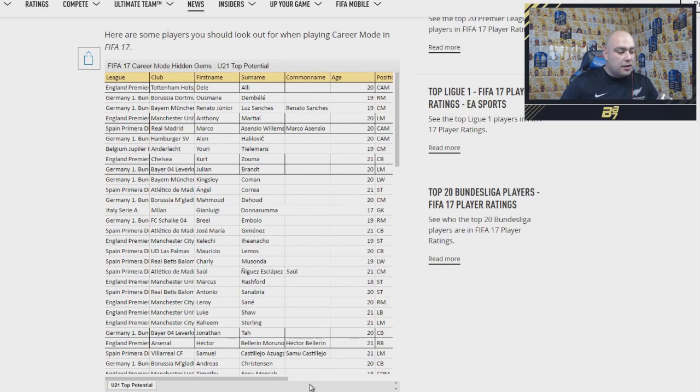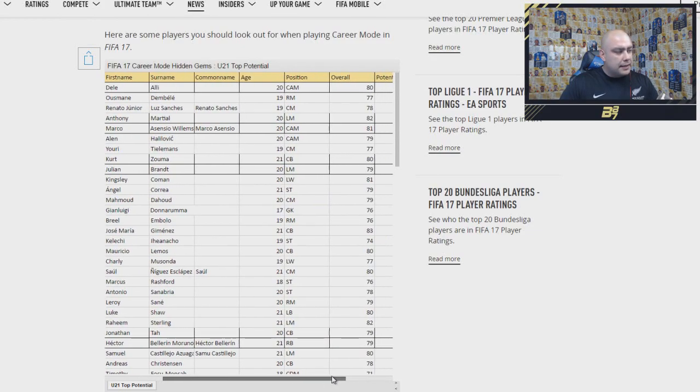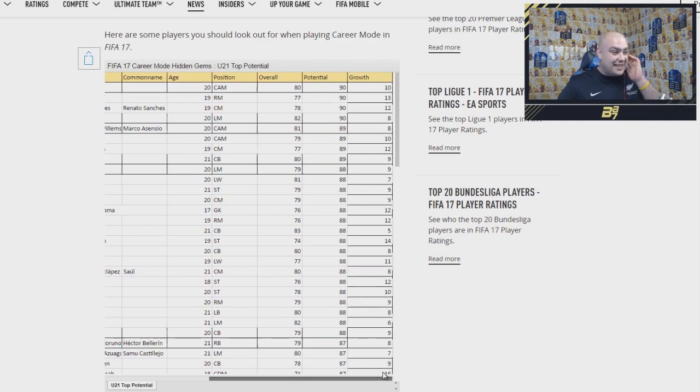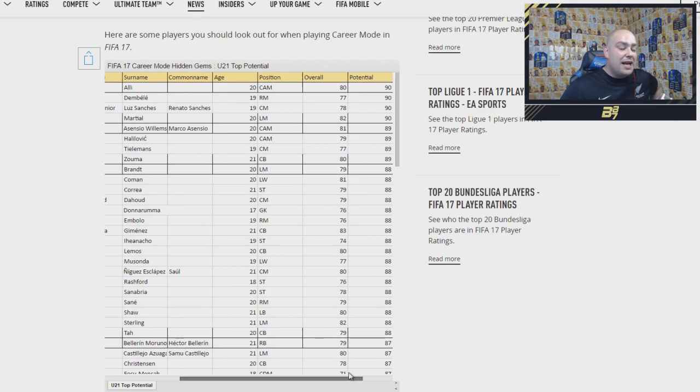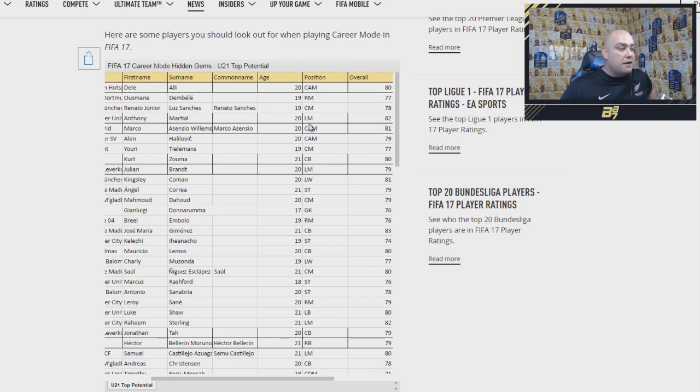We've got Dele Alli — name and potential are shown. Dele Alli can go to a potential of 90, which is nuts, but obviously that doesn't matter in Ultimate Team. The first player is Dele Alli at 80 rated. We've also got Dembele, a new player in Ultimate Team playing right midfielder for Borussia Dortmund, at 77 rated. And we have Renato Sanchez, which we already knew, at 78 — we still don't know his confirmed card stats though.